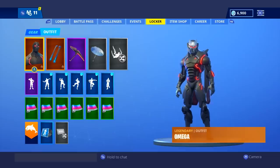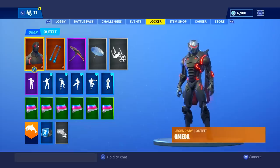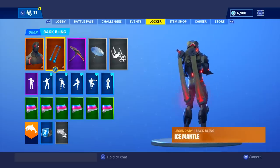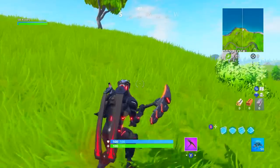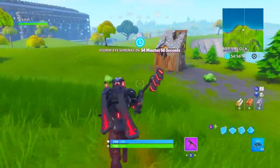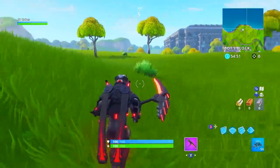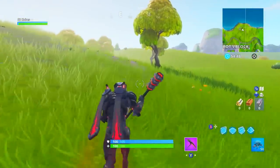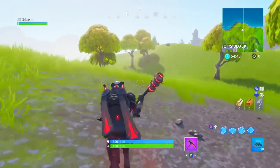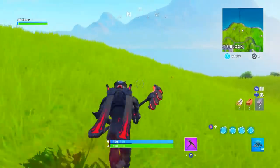Our next combo comes from Zero. He picked the Omega with the Ice Mantle back bling and the Onslaught. I would say this is the battle pass combo — if you only have battle pass skins, back blings, and pickaxes, this is the combo to use for sure. I feel like this back bling actually looks good with Omega and I don't think many back blings go well with Omega. The color scheme is all there — it looks like Omega just has the Ice Mantle as his original back bling. I really do like this one. Brand new to me.